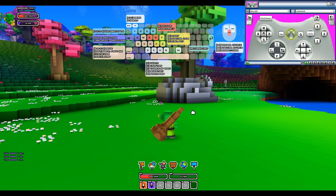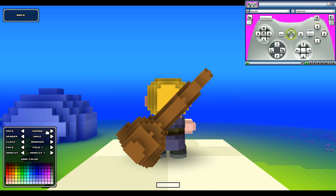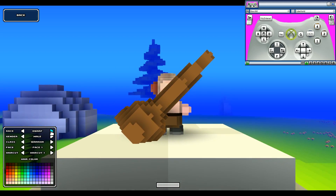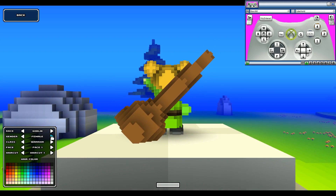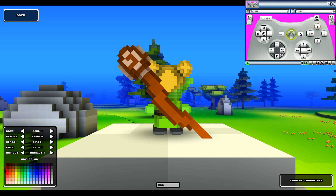Let me go ahead and exit out, go back to the start menu, start a new game, and create a new character. I'm still going to use my controller for this. Let's go ahead and just do a goblin female mage.